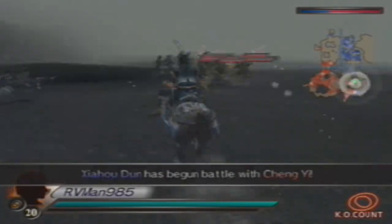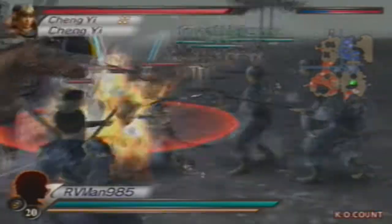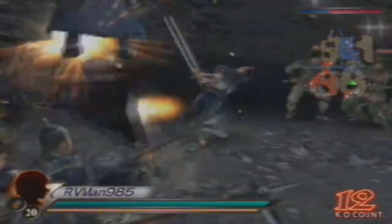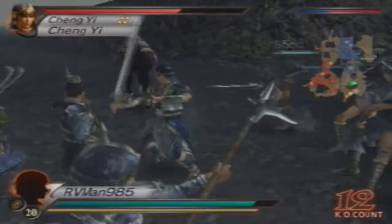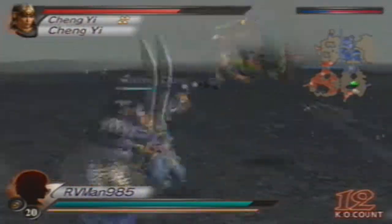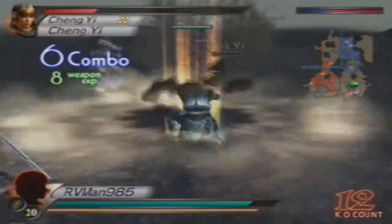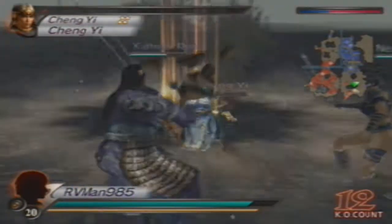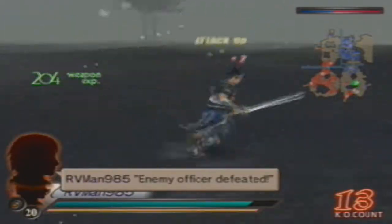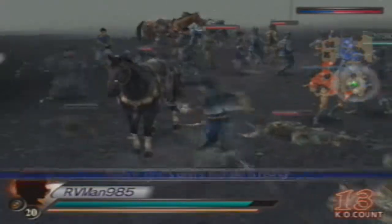If you add salt to the wound and make Han Sui defect, you've pretty much won this battle and knocked down Ma Chao's morale. Most of these officers are high morale, so you'll see them with a psychedelic glow — that blurring effect applies to every officer with high morale. This is not just old game graphics rendering; that's how high morale looks in this game.